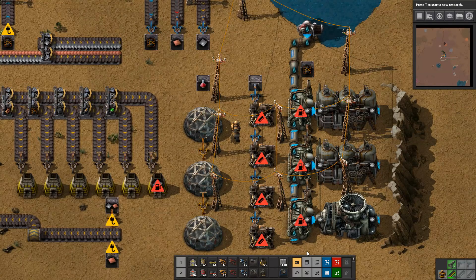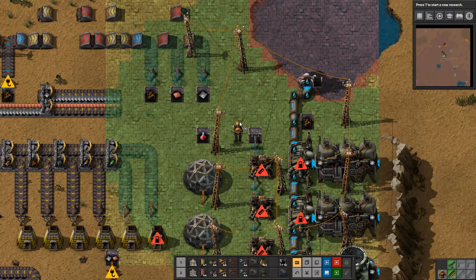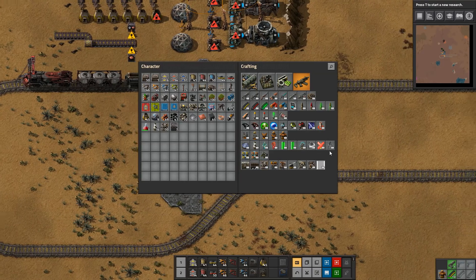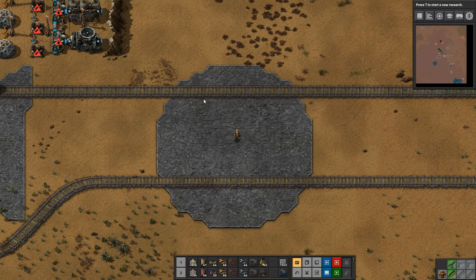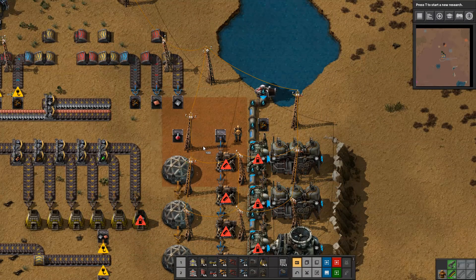Concrete, landfill, and any other tile can be increased with the Plus button on the numpad or decreased with the Minus button — so no more putting down concrete one tile at a time. The green area is obviously the area you can build in, and the yellow area is too far away to reach. Landfill is the same story — you can increase and decrease its size with the numpad.